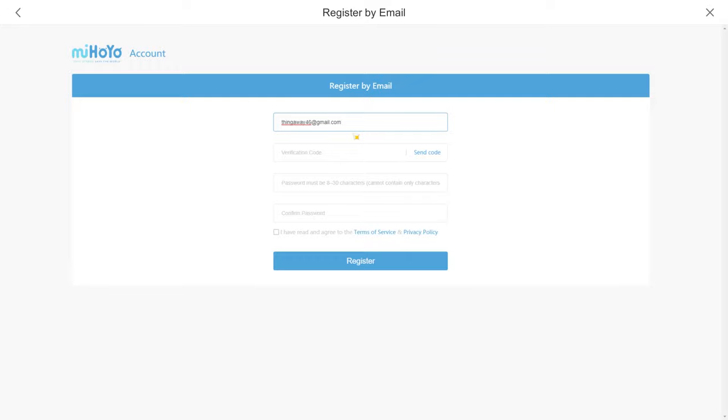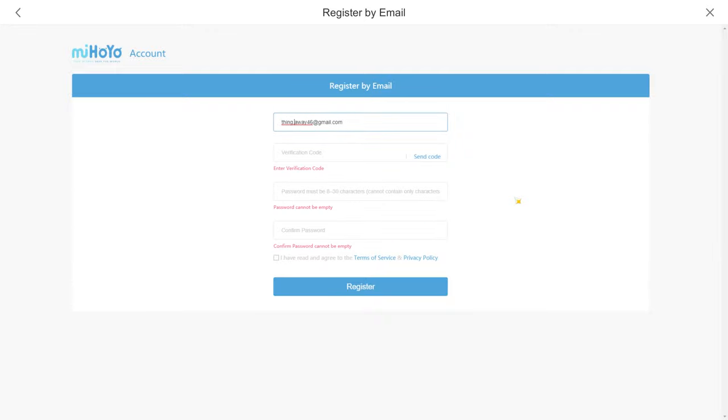Here's how it works: when you put in your email and you've already used it, miHoYo will say the email already exists. What we do is put a dot anywhere in between the characters. You can put it anywhere and create a brand new account. Gmail sees dots as the same email, but miHoYo sees it as a brand new one you've never used before.